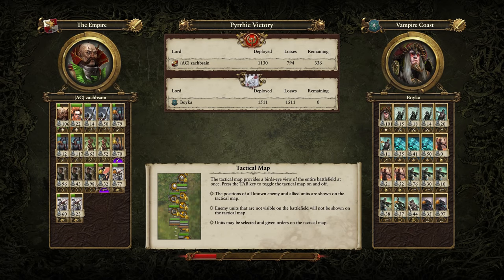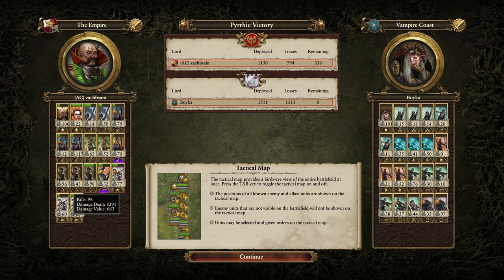The Huntsmen cheer on Volkmar in his long cycling charge of Noctilus. It's a very non-ideal situation — technically there's the Bloated Corpse, but other than that, no large units in this army at all. And the Huntsmen all still perform quite well, all things considered. One unit almost doesn't pay for itself, but the other two do.